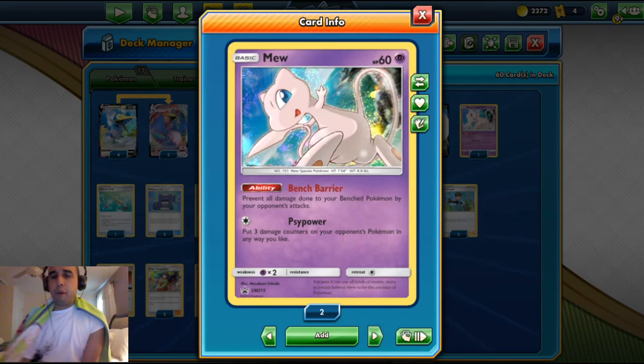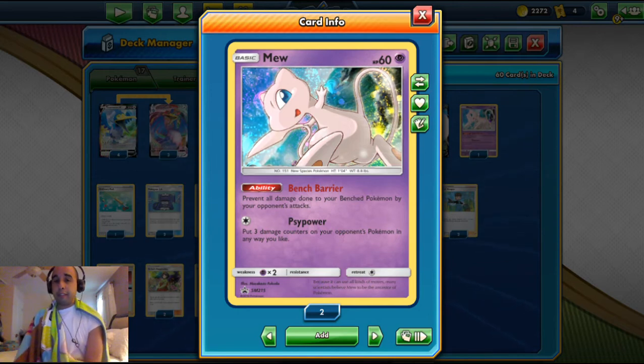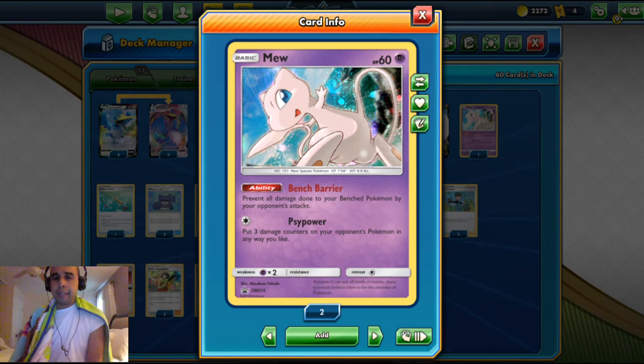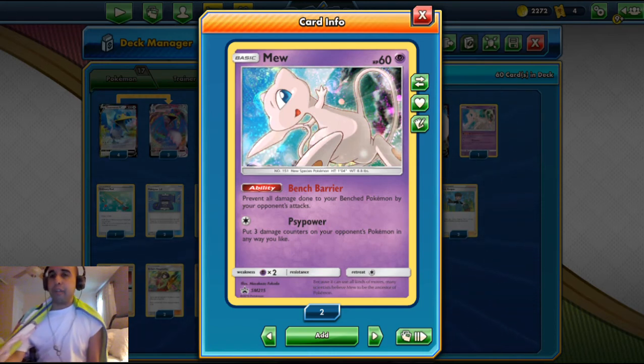We also play one Mew with the Bench Barrier ability. It's got 60 HP and it's a psychic-type colorless basic. Bench Barrier prevents all damage done to your benched Pokemon by your opponent's attacks — so that blocks other Cramorant V's Spit Shot, Incineroam GX's random shot, Pikachu and Zekrom's tag bolt GX — all those Pokemon that hit the bench and take multiple prizes. And for colorless energy, it puts three damage counters on one of your opponent's Pokemon to weaken them as well.